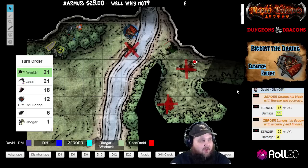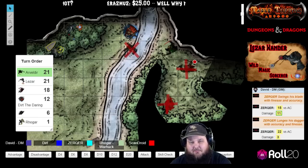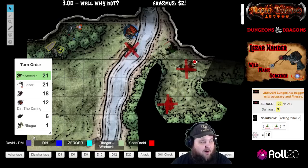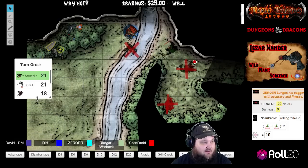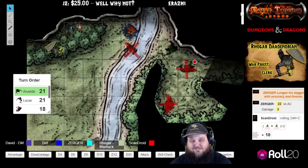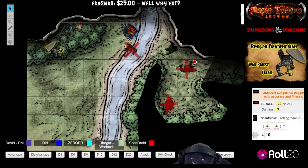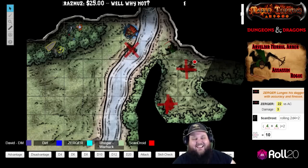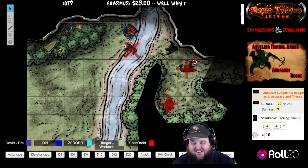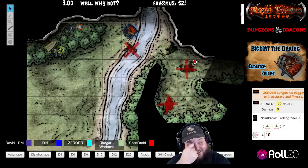Go ahead and roll 2d4 plus 2 for the healing potion. The wizard wakes up — and immediately seeing the dragonborn's face right in front of him, there's a joke that he'd need a Constitution saving throw to not pass out again from the ugly appearance.